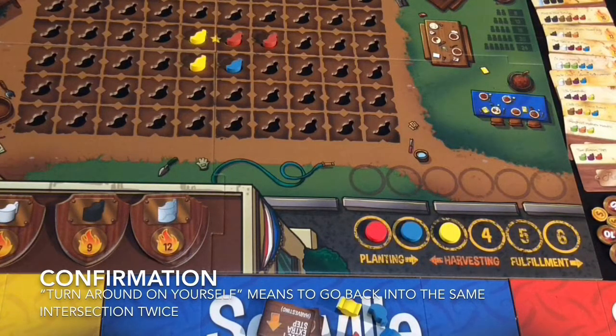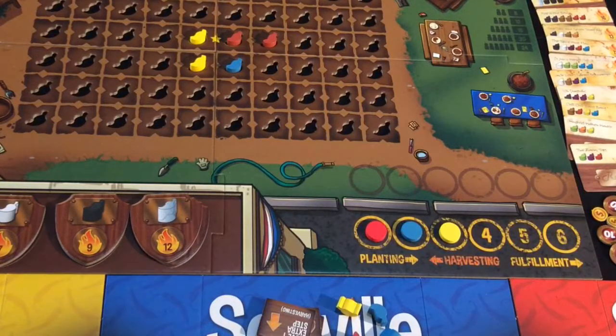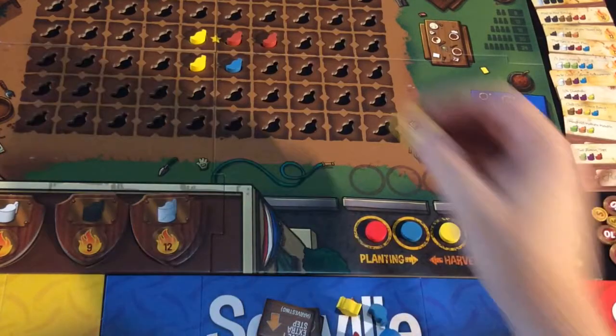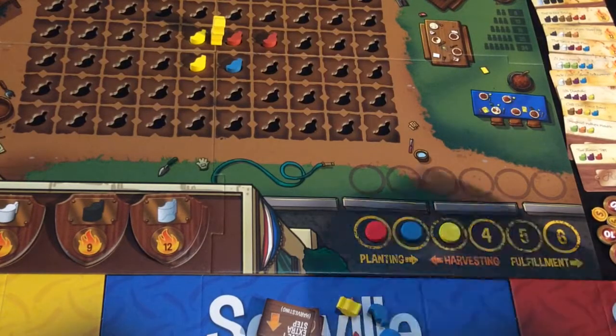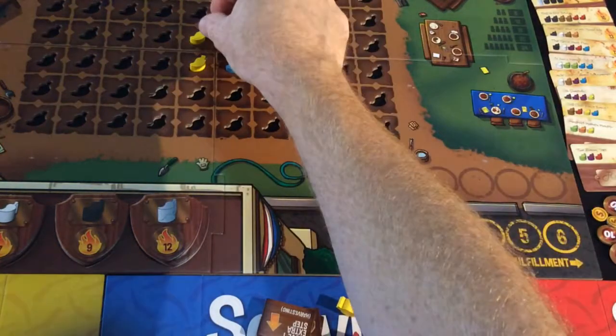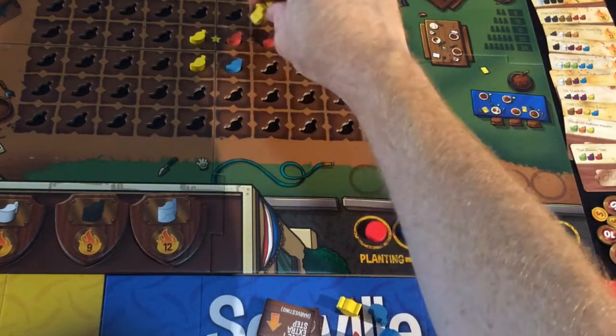You are not allowed to turn around on yourself once you've started, but at the beginning of your turn you may face yourself in any direction you wish. Right at the very beginning of the game everyone will start on the star — you do not get what is available there. Yellow will move three times — one, two.